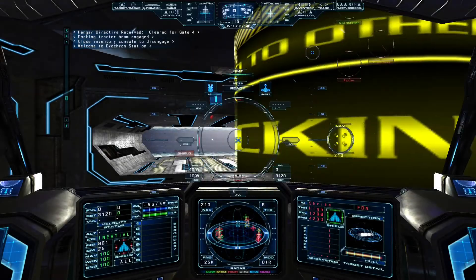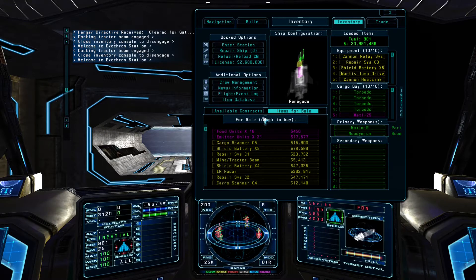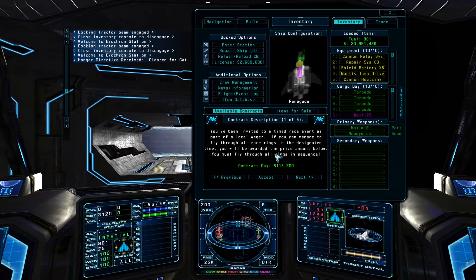This video will cover the basics of contracts and trading. When you dock at a city or a station, contracts will be available in the inventory console. Just click on Available Contracts here. A contract's description is displayed with these lines here. The price offered for the contract is displayed here in green, and you can use the buttons at the bottom to scroll through the available contracts or accept one.